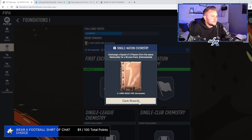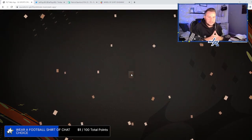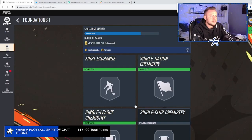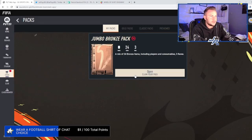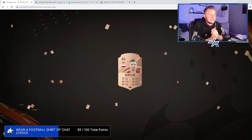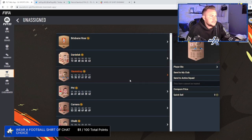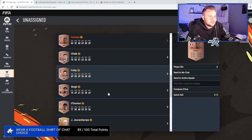Jumbo bronze pack — just what we wanted. Come on, give us someone with Jay in the name — that would be a good place to start the squad. That is Ray, not Jay. Next SBC done. Another jumbo bronze pack — it's not really going to help us, but gives us more players for SBCs. Daniel Lack, a rare Poland right mid. Might come in handy. English left back — that would come in handy as well. French center back.